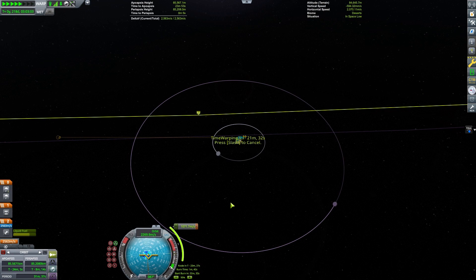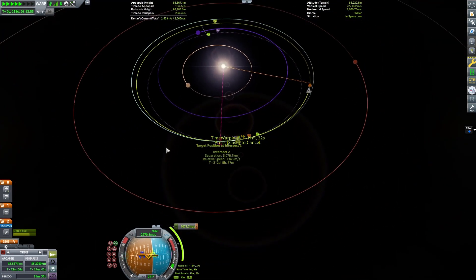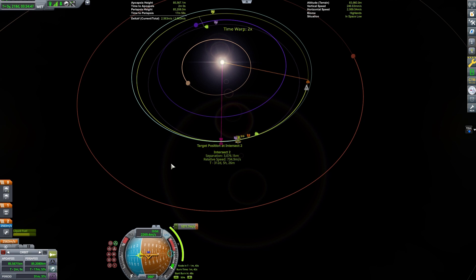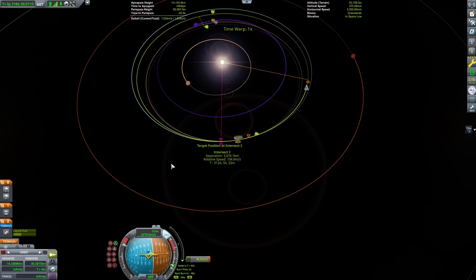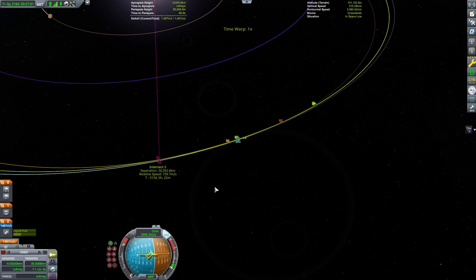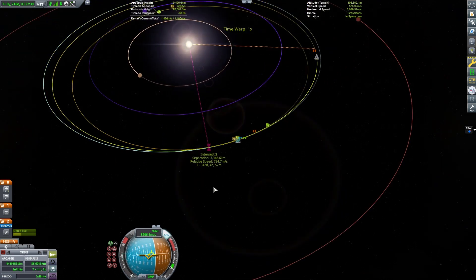The ejection burn is going to take a little more time because we're using a Terrier engine, which won't have the greatest thrust-to-weight ratio. Those things are fine for orbital maneuvers — you don't need a high thrust-to-weight ratio. We're not landing on a planet or anything, so you can have a thrust-to-weight ratio of less than one. Now Jeb's going to start this burn. As we get really close to finalizing the burn, we can cancel the node and do the rest by watching. I'm going to eyeball the last 10 meters per second or so just to make sure we get that closest approach as good as possible. Usually I can do a little better than what I had initially planned with the node as long as I'm careful.